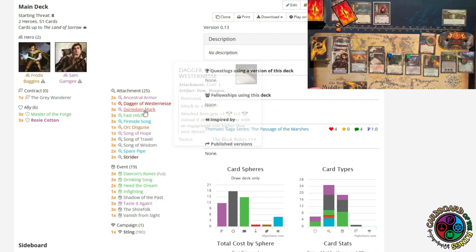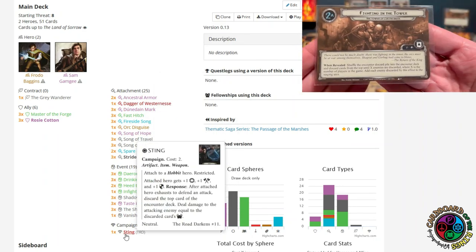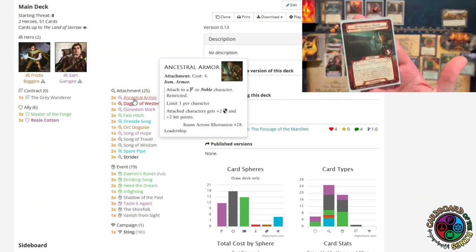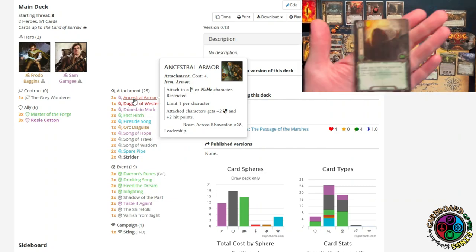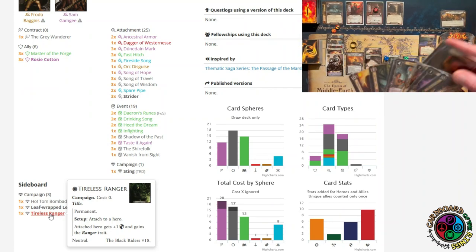The Dunedain Mark I added is a way to help him attack. Sting is amazing — it gives him a stat boost to all of his stats, and it has that direct damage ability. Instead of Hobbit Cloak, we have Ancestral Armor: plus two defense and plus two hit points. He already has that Ranger boon for plus one defense, so if I engage an enemy with a higher engagement, I'm defending for three — five with the armor.